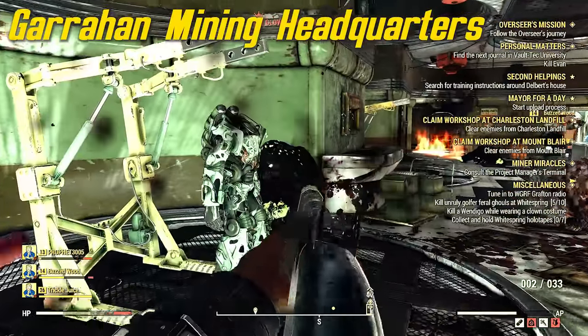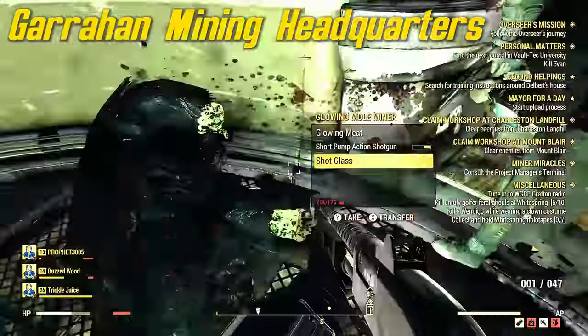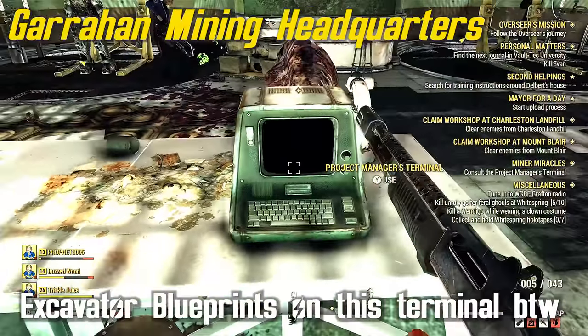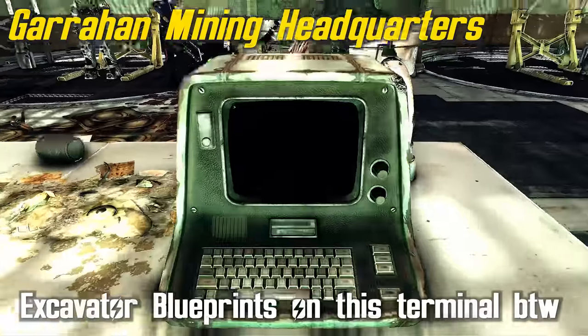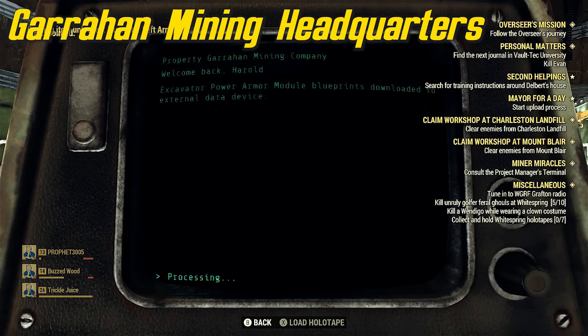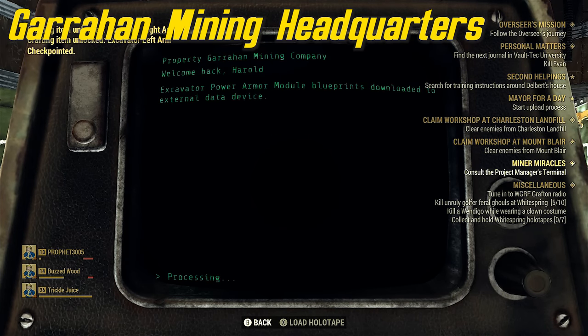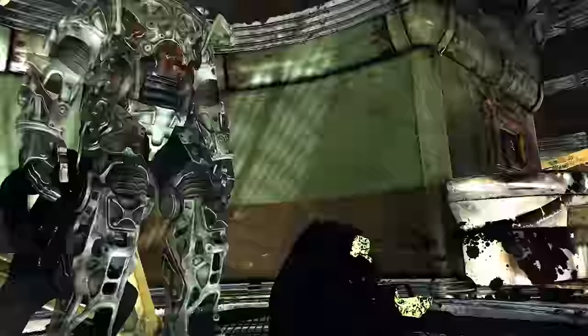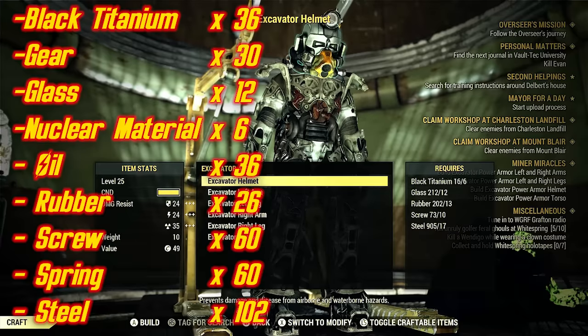Here's where the first set of power armor is that I found — it had just the chassis with regular power armor pieces like T-60 and stuff. But there's another chassis, as you saw me go in the door the first time, that's going to always be there for you to put your Excavator Power Armor on. You're going to have to craft it yourself.